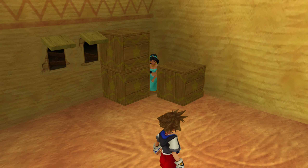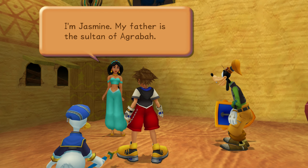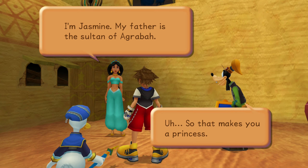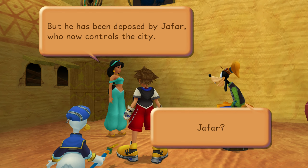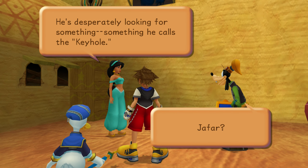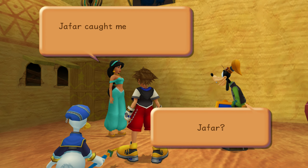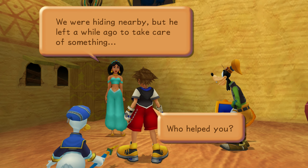Anyone in here? Hello? It looks like Jasmine's here. I'm Jasmine — my father is the Sultan of Agrabah. So that makes you a princess. He has been deposed by Jafar, who now controls the city. He's the royal vizier — he gained evil powers and seized Agrabah. He's desperately looking for something he calls the keyhole. Jafar caught me trying to escape. But he helped me — we were hiding nearby, but he left a while ago to take care of something.